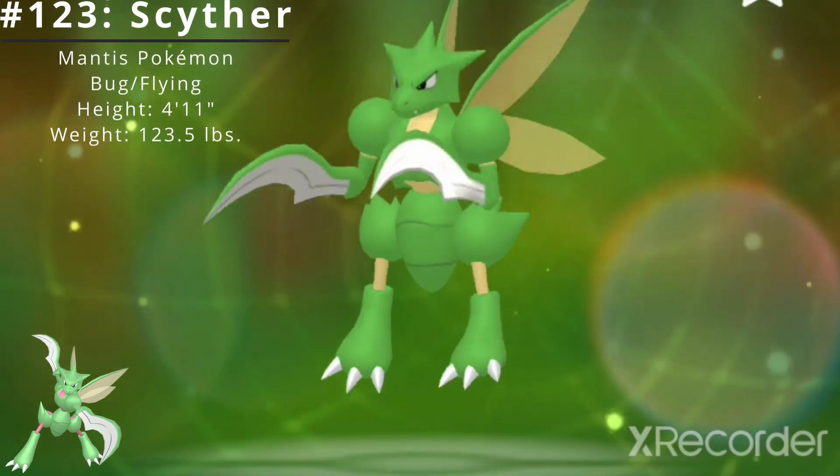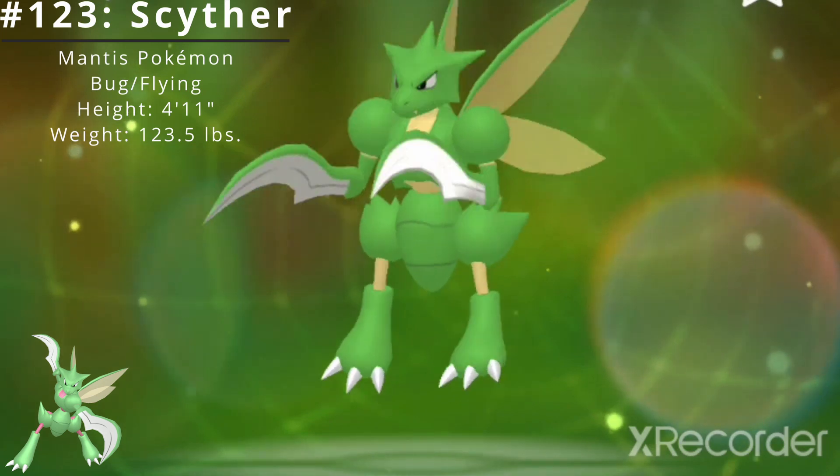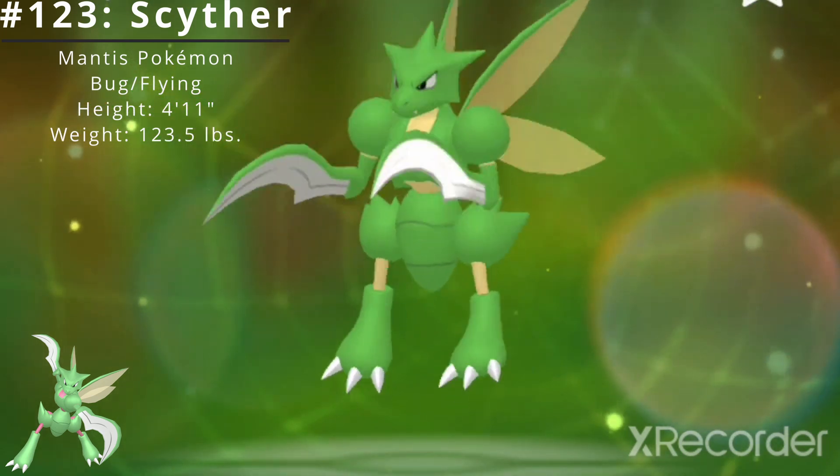Pokédex number 123, Scyther, the Mantis Pokémon. Scyther is a dual-type bug-flying Pokémon introduced in the Generation 1 Pokémon games Red and Green.